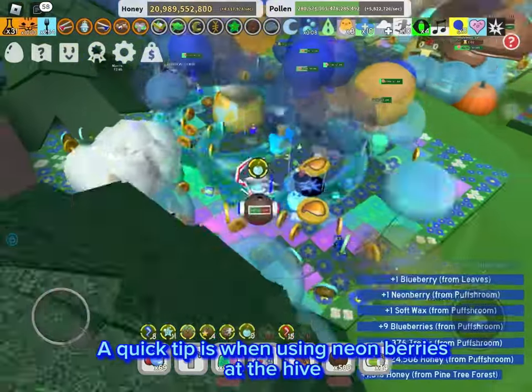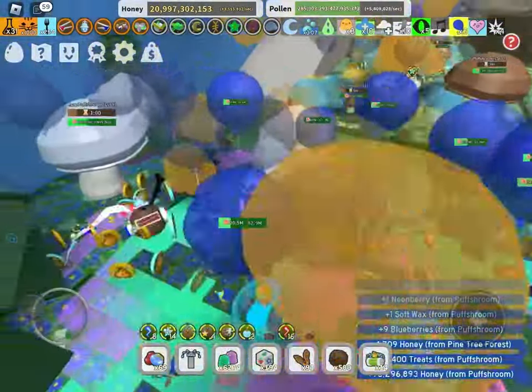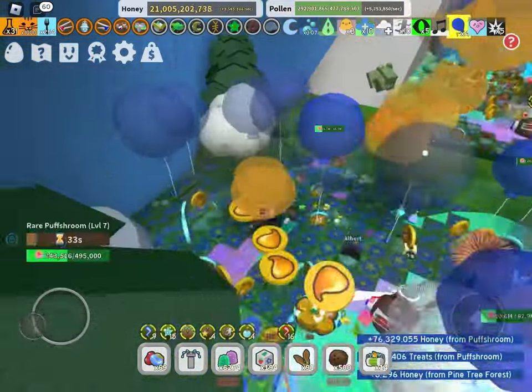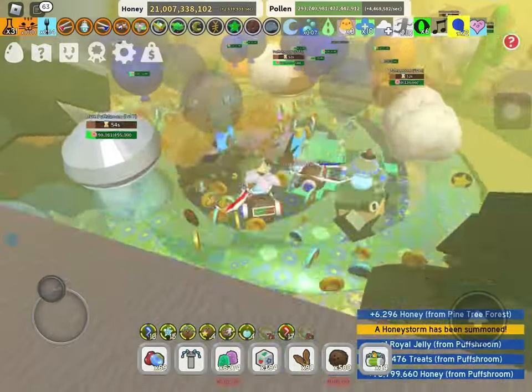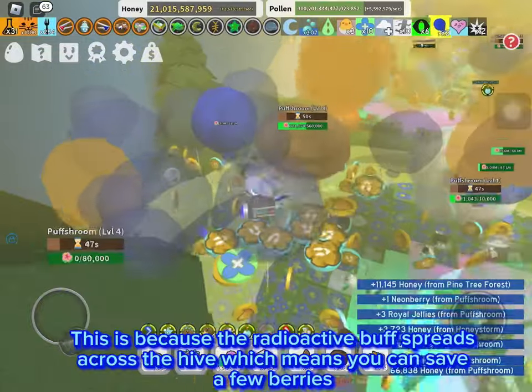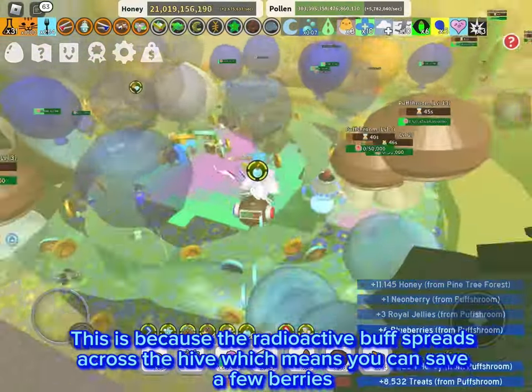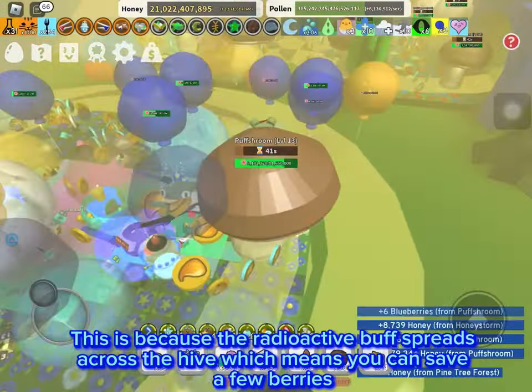A quick tip: when using neon berries at the hive, you can just use one or two. This is because the radioactive buff spreads across the hive, which means you can save a few berries.